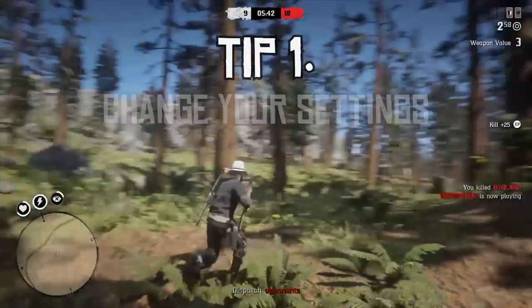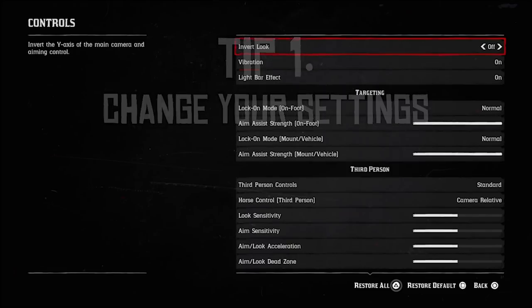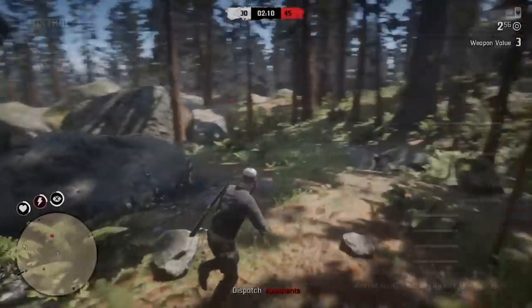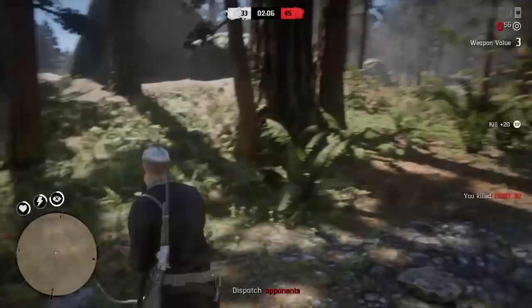Tip number one: change your settings away from the default. There are way too many things to cover in settings to go through them in this video, but if you click the link in the description or the pop-up on screen now you'll be taken to my video on the essential PvP settings. I'd say the main one to change is combat buttons. Setting your thumb free from having to spam X or A to sprint makes a huge difference to your awareness in game.